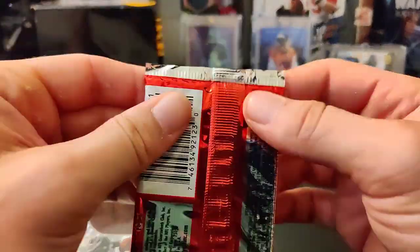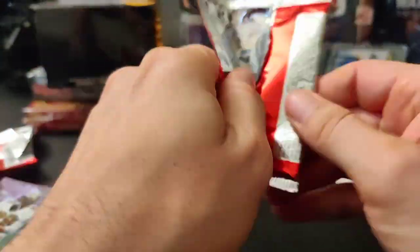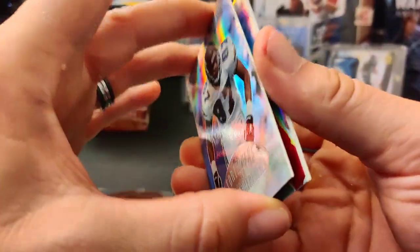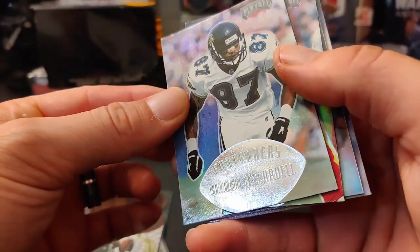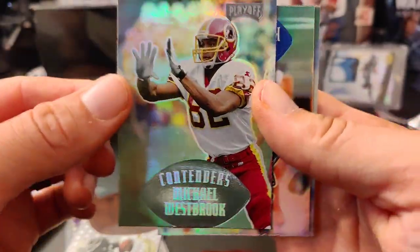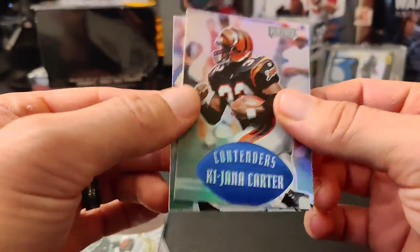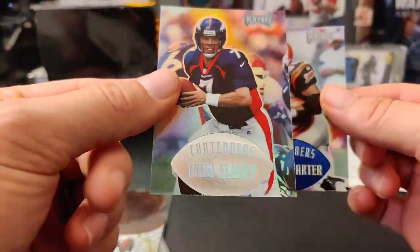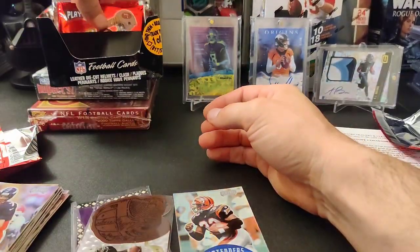All right, next pack. Let's see what we got here. Okay, so this one we have a Keenan McCardell, Michael Westbrook — that's cool. Oh, looks like we got a blue version of Kijana Carter — not numbered but the blue version. John Elway regular card. This one's just a blue parallel. I think it was like one in four packs to get a blue. All right, next pack.